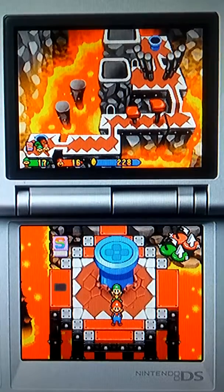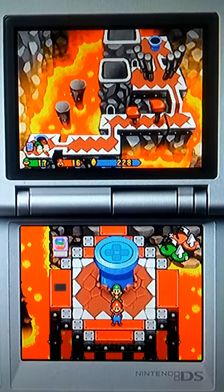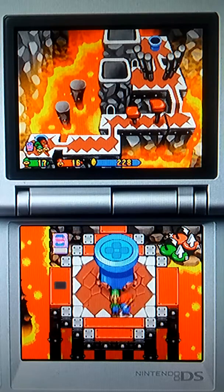Hello everyone, Montez here, playing Mario & Luigi Partners in Time. In the last episode, we learned how to do four-player attacks. Also, green shells are hard to use.